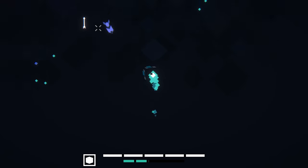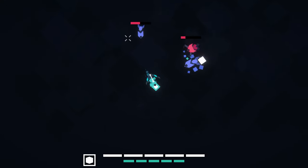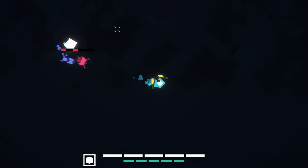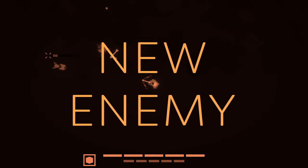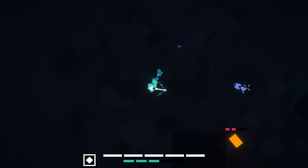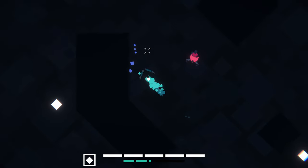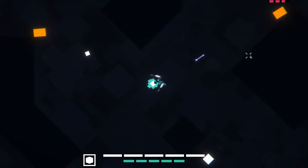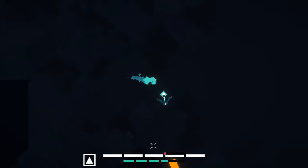I sometimes feel a bit sad for these poor enemies which can't really defend themselves from the player. It would be fair if they had a way to shoot back. It's finally time to add a new enemy type with a ranged attack. I started by making an orange rectangle spawn on the map. This enemy already has more health than the others so you need more shots to eliminate it. Then I gave it a way to shoot simple projectiles, which look quite underwhelming at this moment.